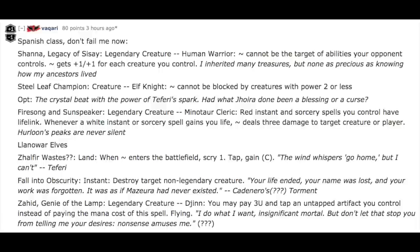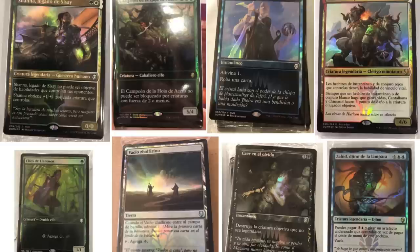Fall into Obscurity — instant, destroy target non-legendary creature. Zahid, Genie of the Lamp — you may pay three and a blue and tap an untapped artifact you control instead of paying the mana cost of this spell. Kind of like... I think it's emerge. Very similar to emerge, but for artifacts.